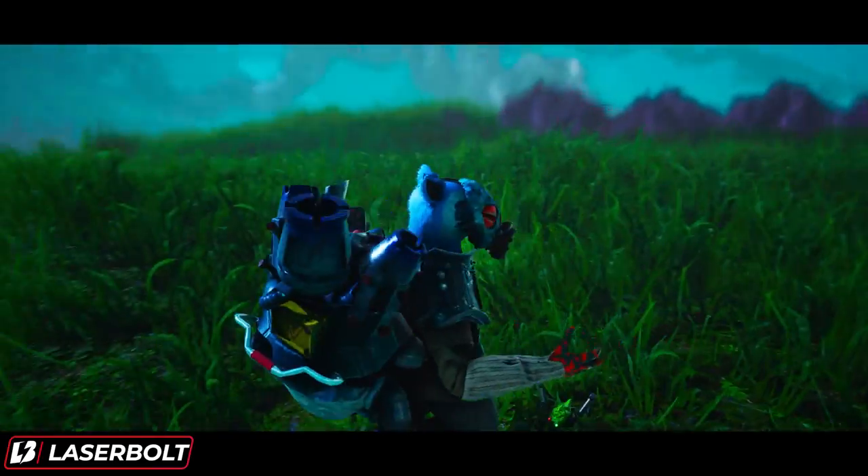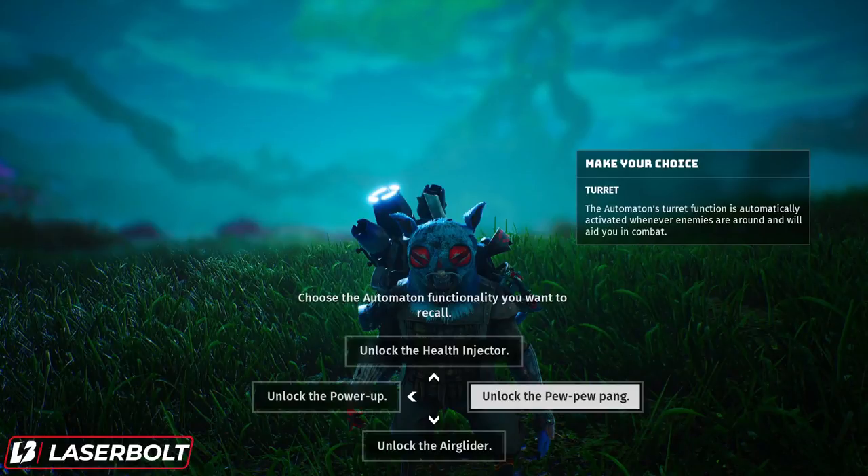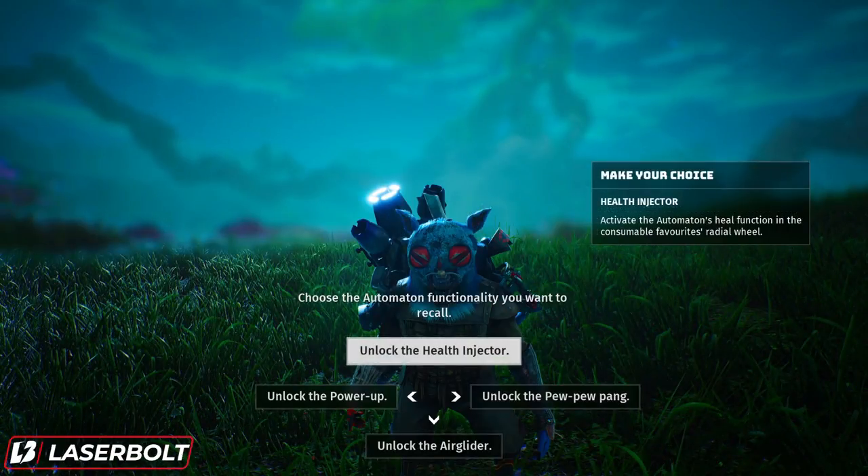So what exactly does everything do? Well, the turret gives the Automaton a turret function that automatically activates whenever enemies are around you and will aid you in combat — it's like a little sidekick with a mini turret shooting things that come your way. The health injector activates the Automaton's healing function in the consumable radial wheel. You pop up your wheel, select the Automaton, and he's going to come and heal you.